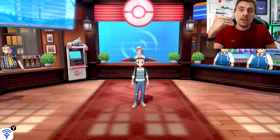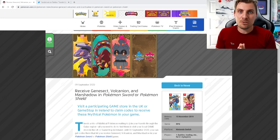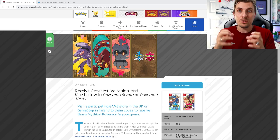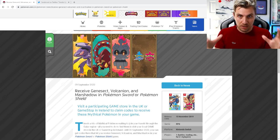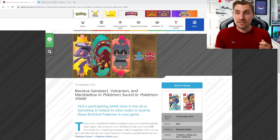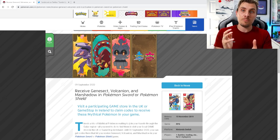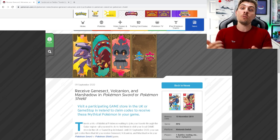Moving on to the other part of this video — we also have a mythical mystery gift event running at the minute, but it is tied to specific stores and regions around the globe where they'll give you distribution codes for three Pokémon: Genesect, Volcanion, and Marshadow.